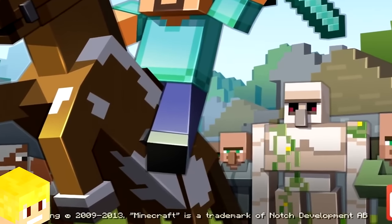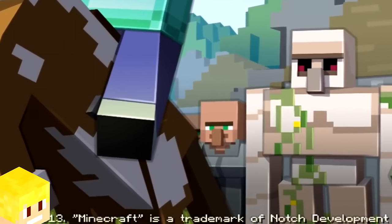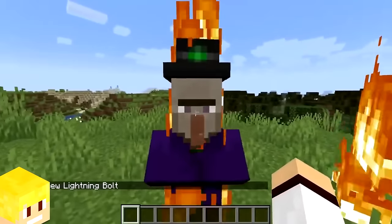In the artwork for the Minecraft 1.6 update, a blue villager can be seen lurking in the background despite Minecraft never adding a villager with a blue robe. If a villager is struck by a lightning bolt, it will turn into a witch.